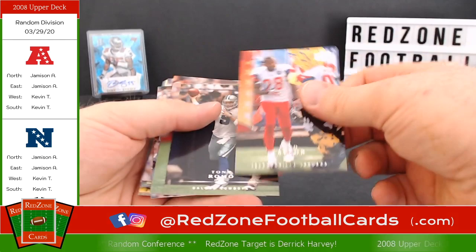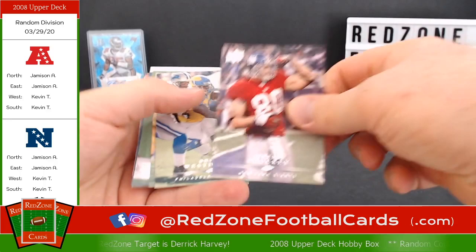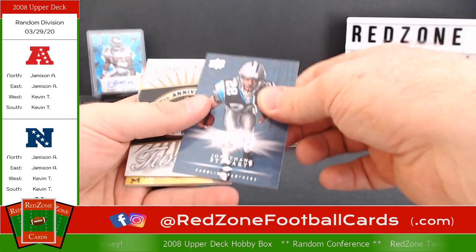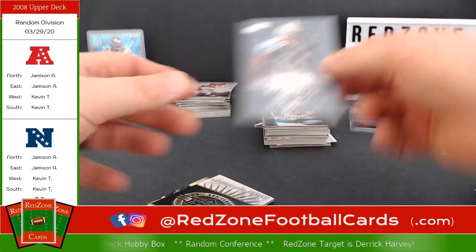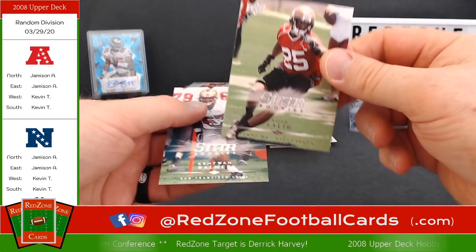Greg Olson, another one of those Fred Taylors — I'm going to keep that one to the side, might send you one and keep one for myself if you don't mind. Santonio Holmes, Jeremy Shockey, Westbrook, Moss, Miller, Antoine Winfield. Jonathan Stewart rookie — he had a pretty good career, give him a penny sleeve, he's worth a penny. Jonathan Stewart. Sean Crabill, Jonathan Goff, Aqib Talib, and Kentwan Balmer.